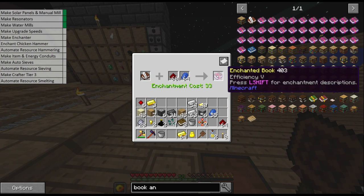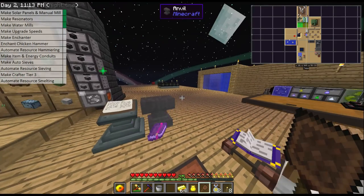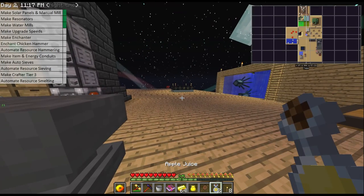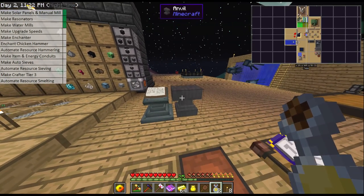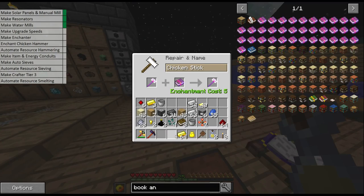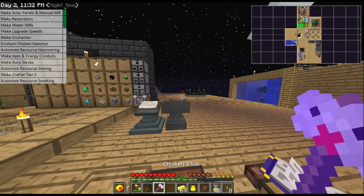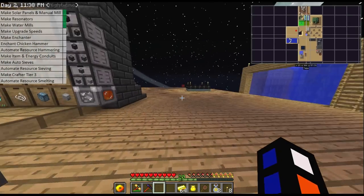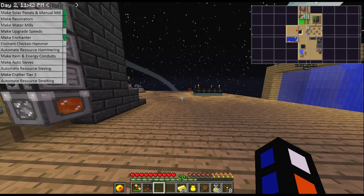Efficiency five costs 60 redstone and 15 lapis, so if I pay lapis and redstone and 33 levels I will get my efficiency five book. Now if I mix that book with my chicken hammer — the reason why we've had this for so long — we finally put it to use. We now have an infinite durability hammer, and we're going to make it hammer things quicker. With efficiency five it's a lot faster, and we're going to be using that in a mechanical user to hammer.